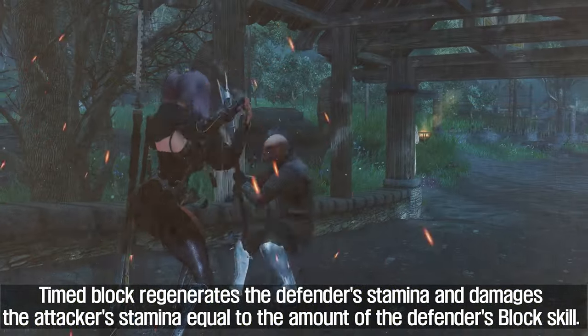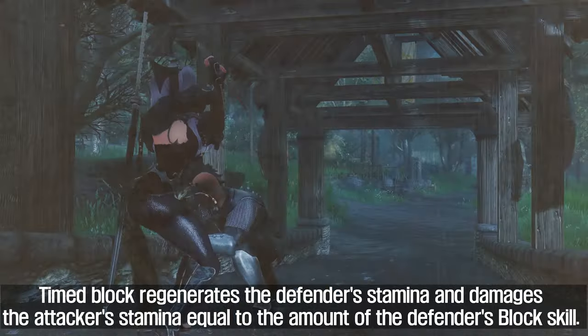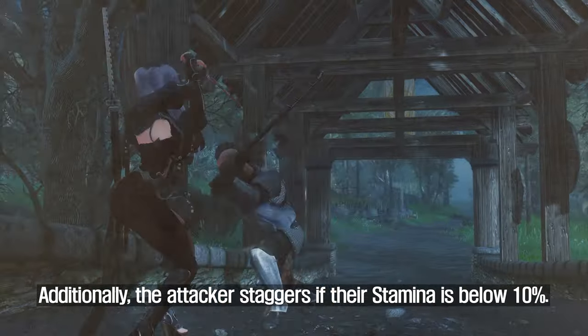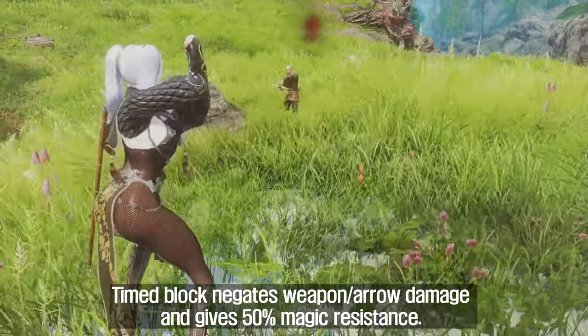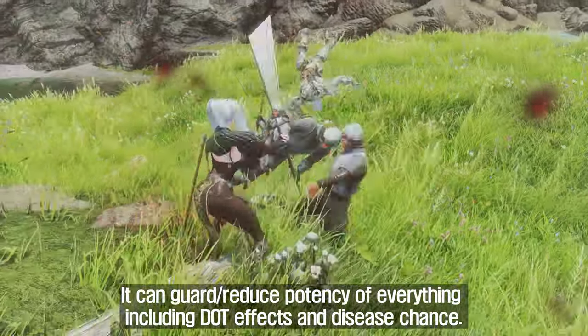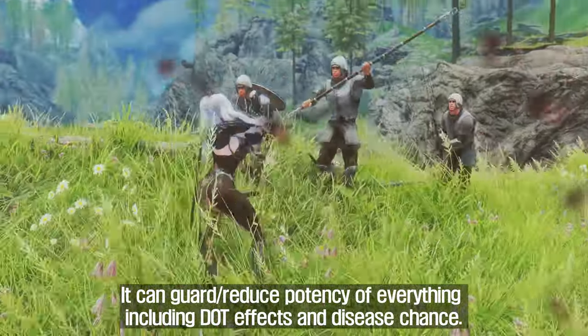Timed block regenerates the defender's stamina and damages the attacker's stamina equal to the amount of the defender's block skill. Additionally, the attacker staggers if their stamina is below 10%. Timed block negates weapon and arrow damage and gives 50% magic resistance. It can guard and reduce the potency of everything, including DoT effects and disease chance.